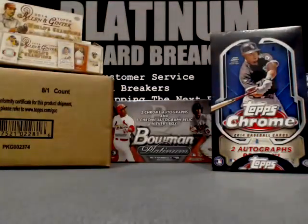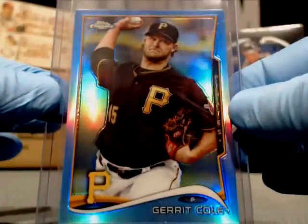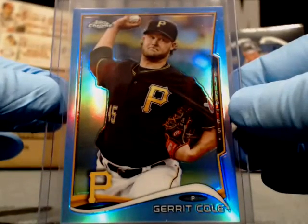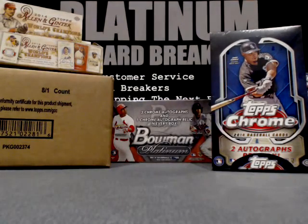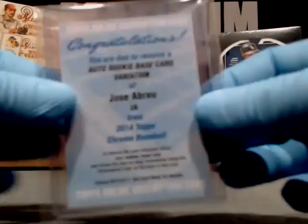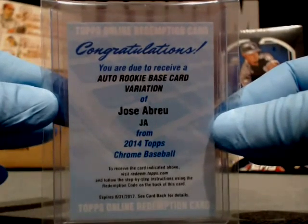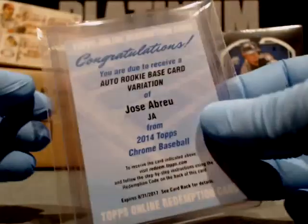In this box we had the Gerrit Cole number 18 of 199 — I think it's a blue refractor. That goes to the Pirates division. And we had the Aaron Sanchez autograph for the Blue Jays. And Mr. Poster Boy, Jose Abreu, auto rookie variation redemption card. Congratulations, Butch, on that one.